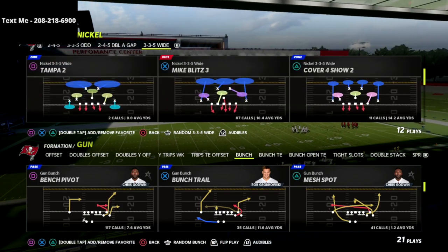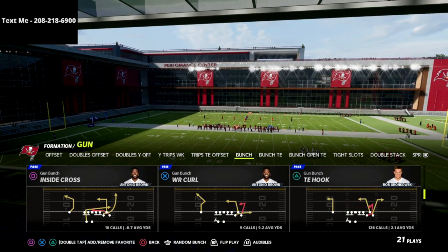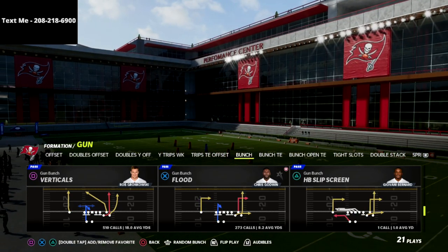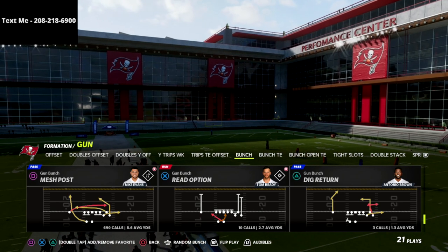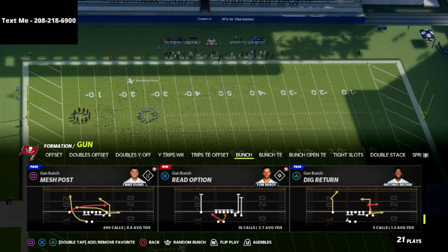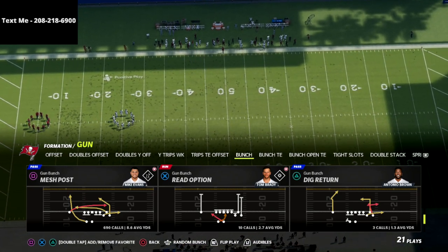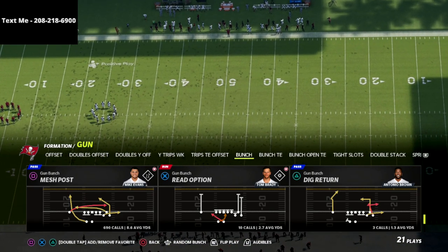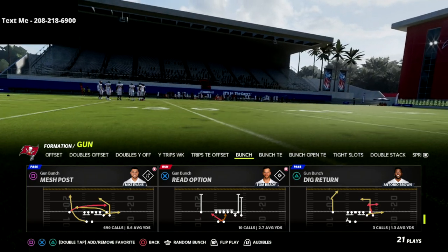We're going to break down an incredible route. This year's game is not last year's game — routes work a little bit differently, and when you throw, the route works a little bit differently. We're going over the play Mesh Post, and this play is so good.